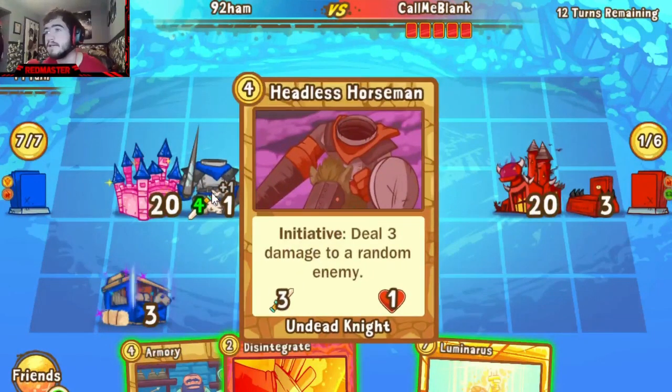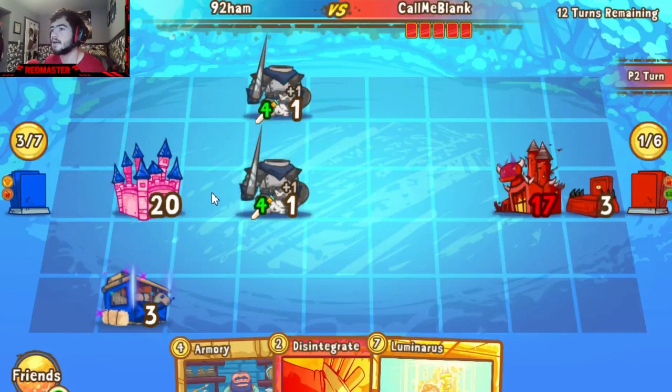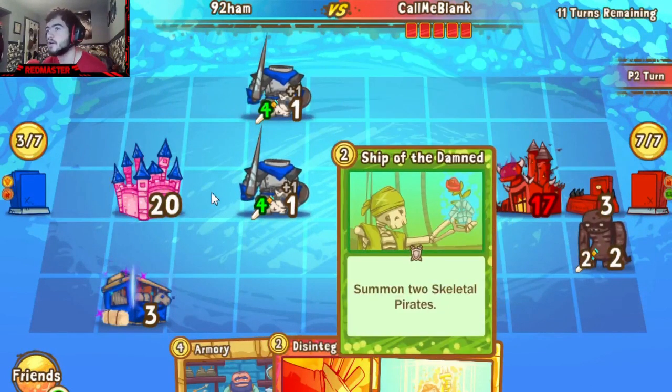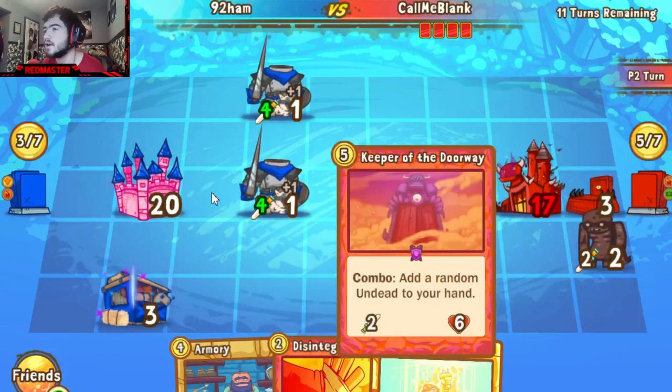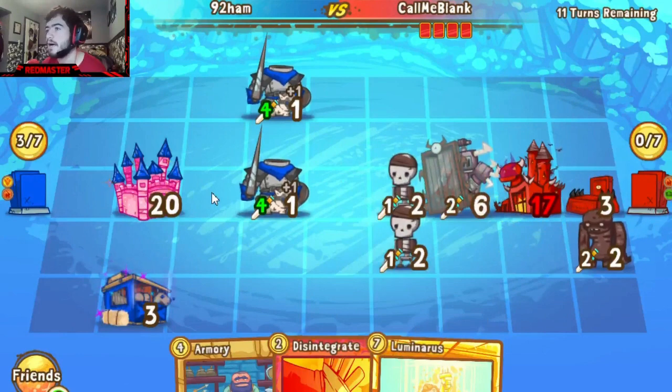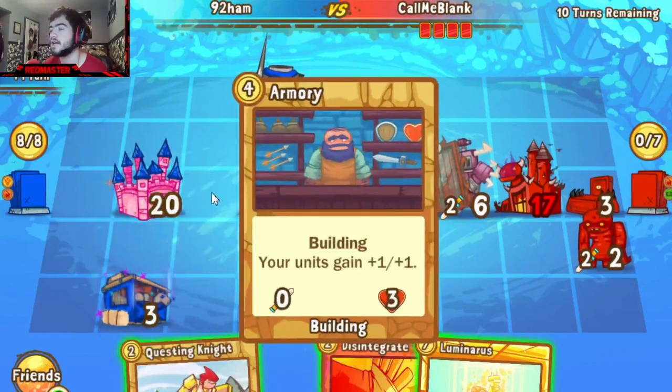92 might make it — no, he's going to go for the Horseman and try to snipe the Altar, which he doesn't really get. Disintegrate is not going to be a useful tool here to get rid of the Altar since it can't target buildings. So Call is in an interesting position — I wouldn't say he's down yet, but we see him trying to summon some Skeletal Pirates again.